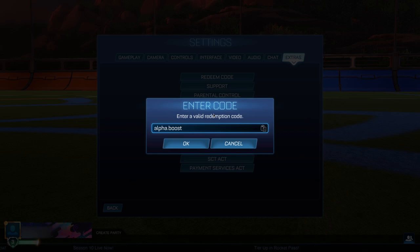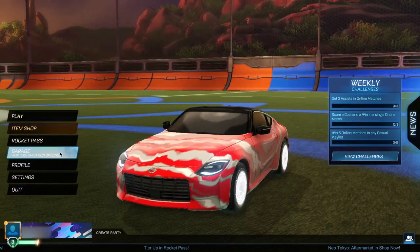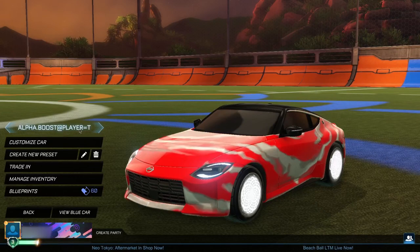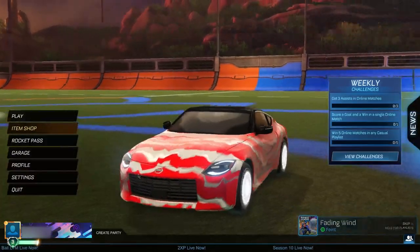Now, still with your camera settings switched up, go to settings, then extras, then redeem code. Type in the exact same thing that you typed in as the preset name — so it's going to be alpha.boost.addplayer=T. This is exactly what you want to be typing in; it has to be like this. It's not actually going to go through yet because we still have a couple more steps left to do. When you guys have gone ahead and put in this code, click OK — it's going to come up with OK once again. Now go back to the main menu and into your garage. When you guys are in your garage, you guys want to go ahead and delete this preset that you have made — which is the alpha.boost.addplayer=T. Go ahead and delete this preset right now.